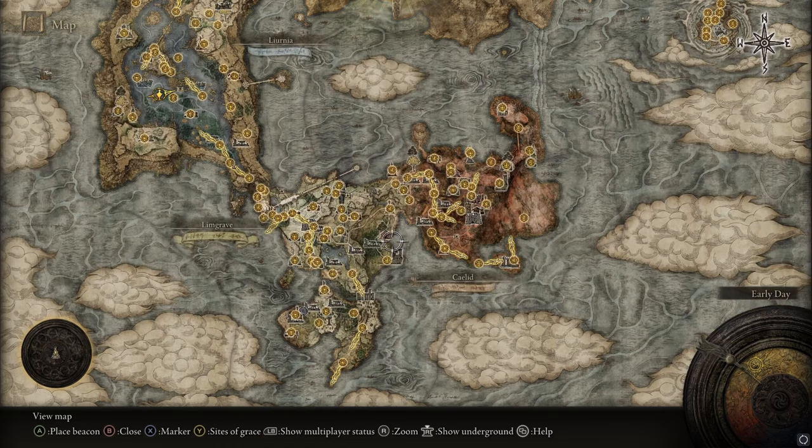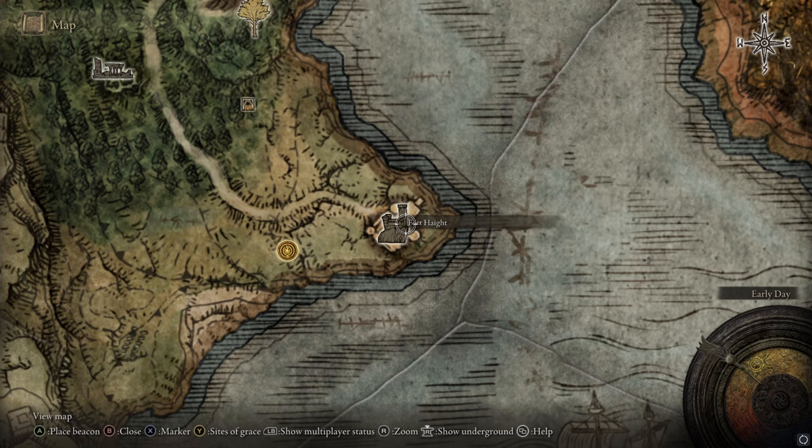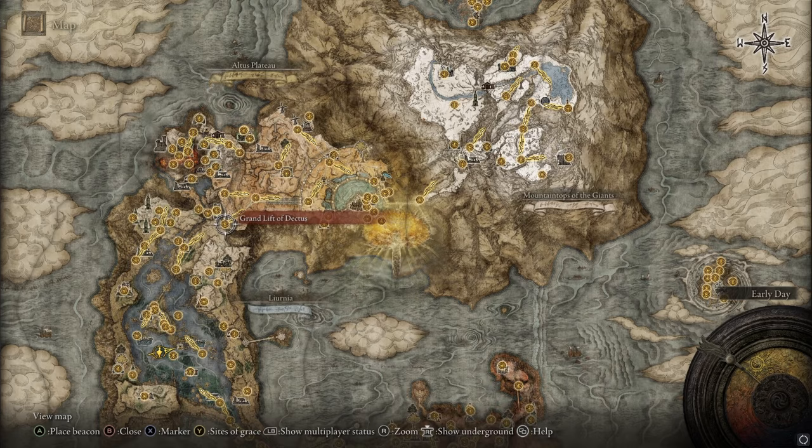The other half is at Fort Haight West. Run there from First Step or wherever. Go up the stairs, you'll see a soldier — ignore him, run to the right, and climb the tower. There's a chest at the top with the other half of the Dectus Medallion. Then you can use both halves to ride up the Grand Lift of Dectus.